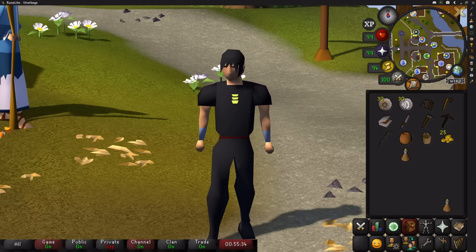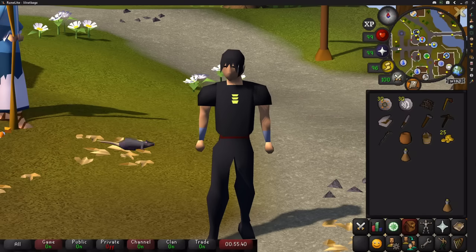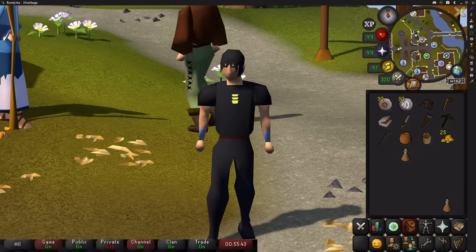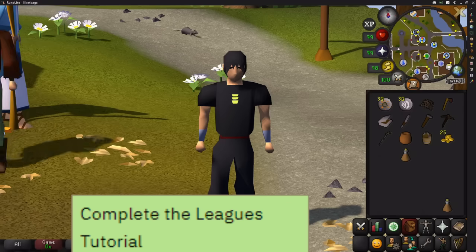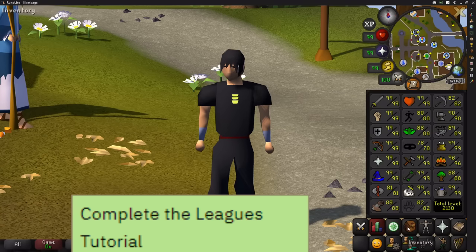This is a quick guide for what I think will be the best starter strategy to get you the most points at the very start of Leagues. This gets you 75 easy tasks and 7 medium tasks for a total of 1030 points in only about an hour, plus there's another 4 or 5 tasks that you may get depending on RNG.